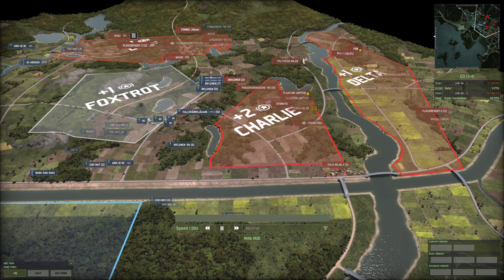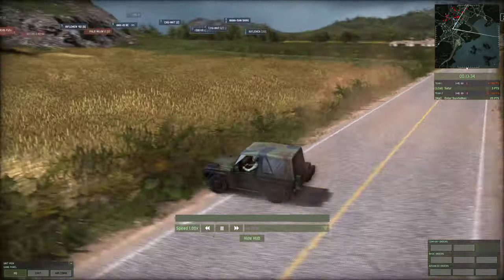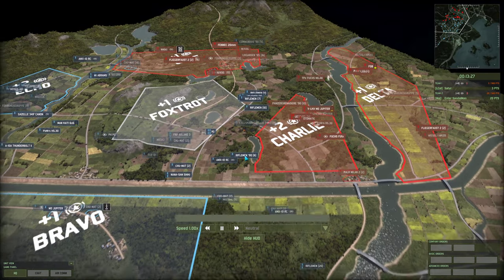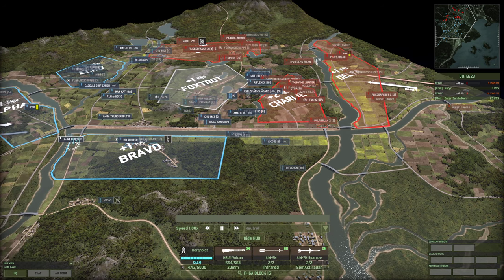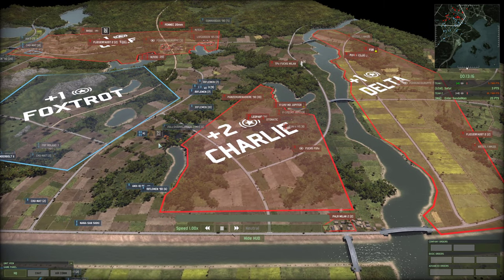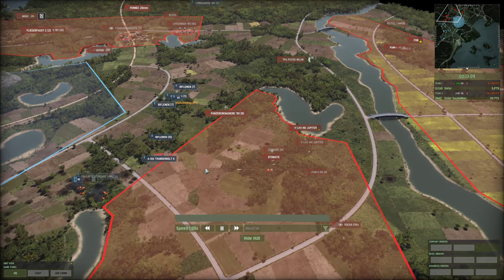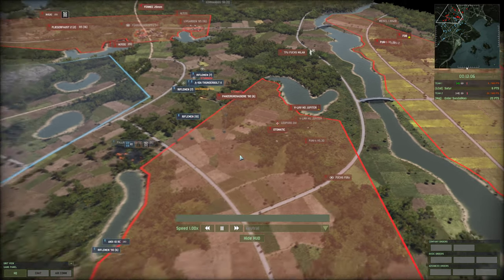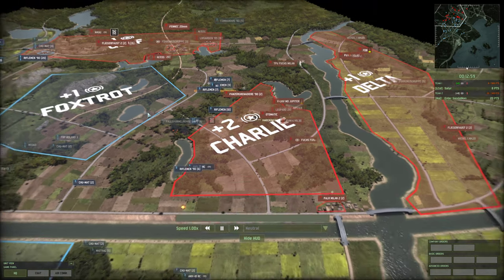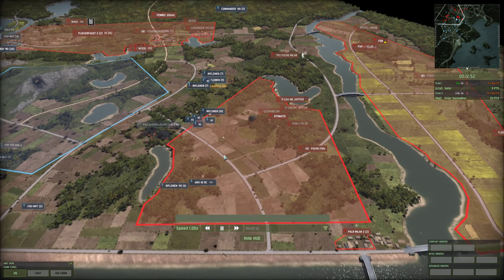Satyr is concentrating on pushing out of Foxtrot into Charlie. There is a P4 PC driving into Foxtrot — that will give Satyr the plus one lead. A Thunderbolt overhead with Block 15 on air superiority duty comes in to hit the Leopard 2A1s — at least one hit, down goes one of them. The Thunderbolt continues to push forward but there's an Automat right here with heavy hits. It needs to get out.